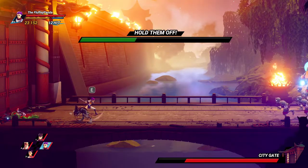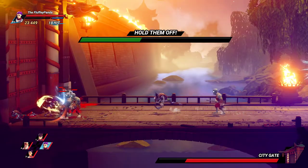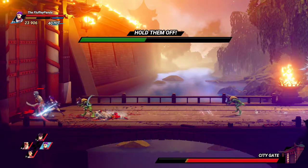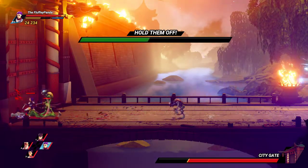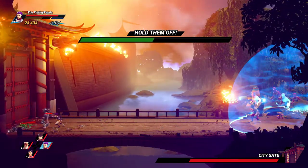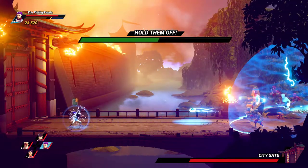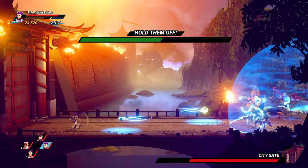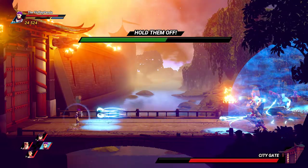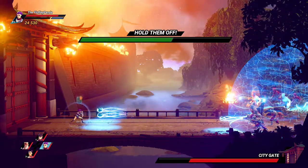That shield better stay down for a bit. Stop running past me and fight me, you wusses! At least once they break their shield, they kind of rush up. There we go. This is a neat way to use the combat. That's pretty neat, I can dig it. It's kinda hard cause we're getting attacked by people under the bridge as well as these guys.